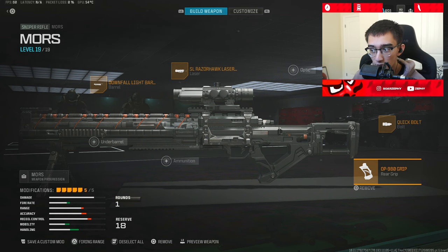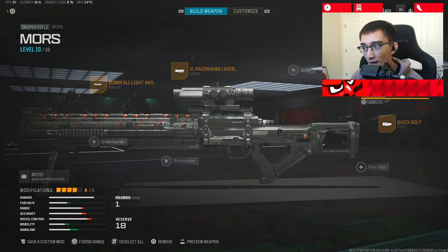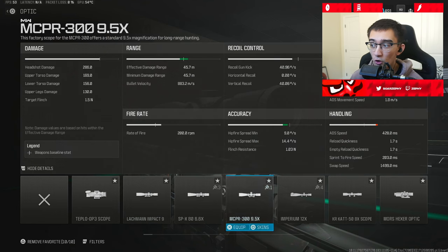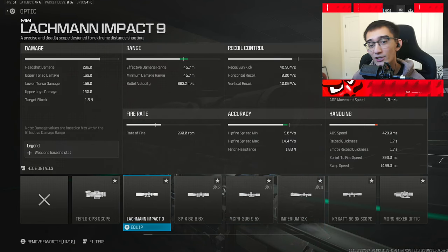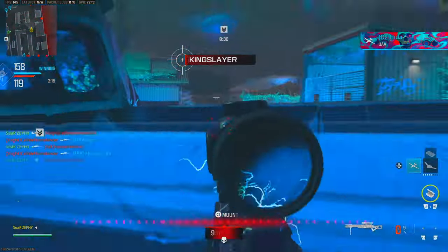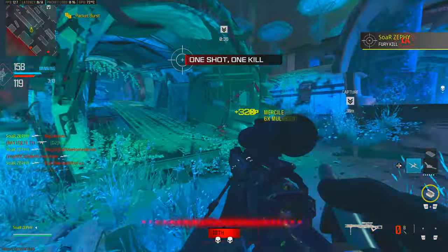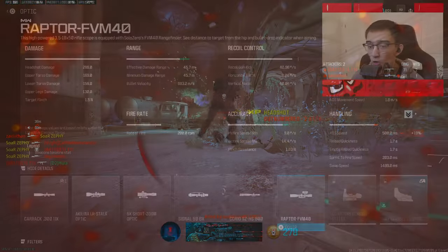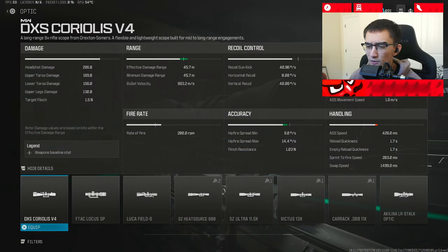But if you want to use the scope and don't want to have any flinch resistance — which is absolutely absurd — you're going to want to rock any scope that has an ADS increase. Personally, I tried the Lackman Impact 9 scope, which I was just using in the opener clip. Honestly, it's pretty far and I have no complaints. I did hear a lot of people talking about how there was an increase on aim assist with the Lackman Impact 9 scope — something to look out for, especially if you're on a controller.